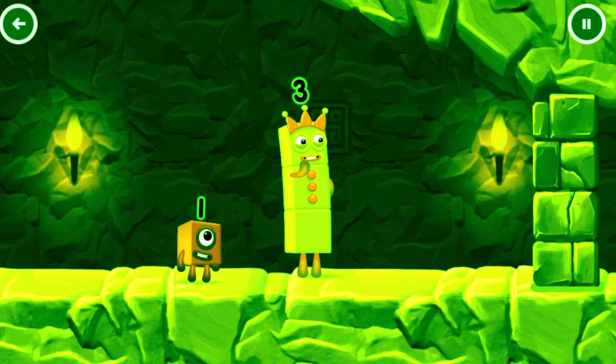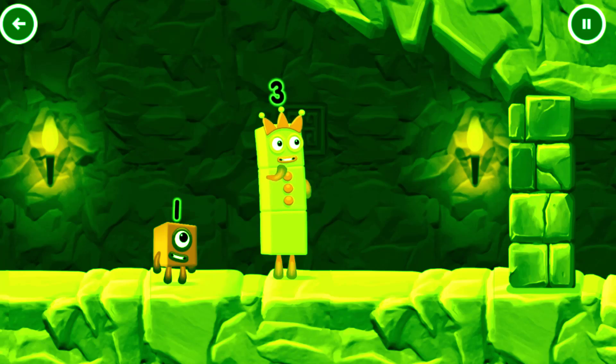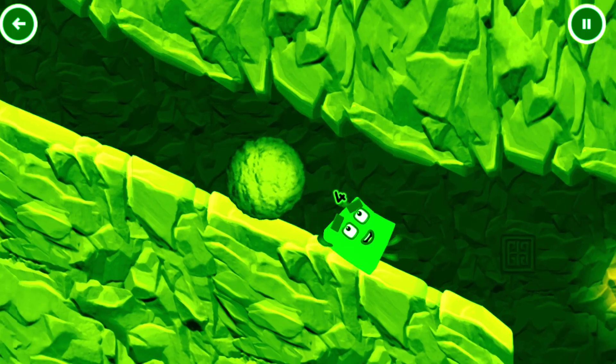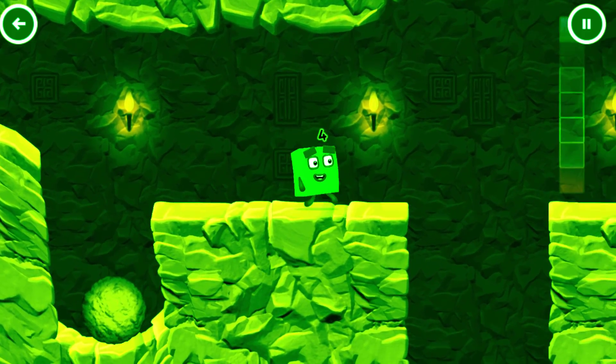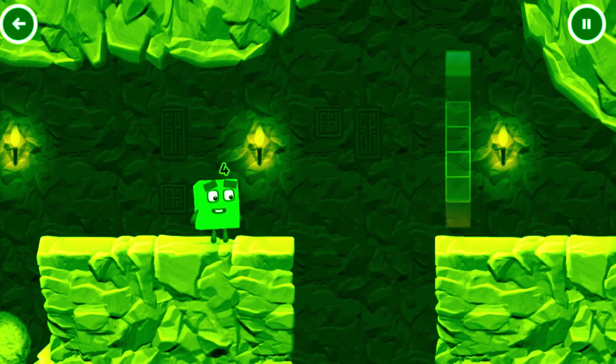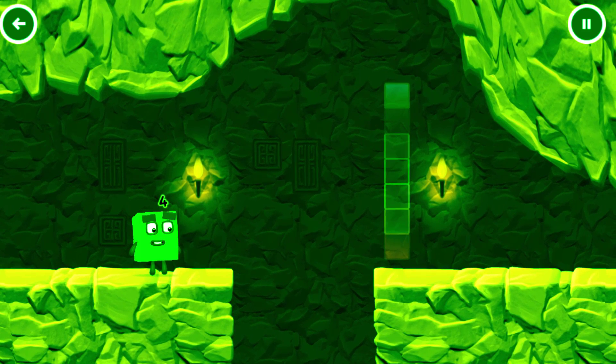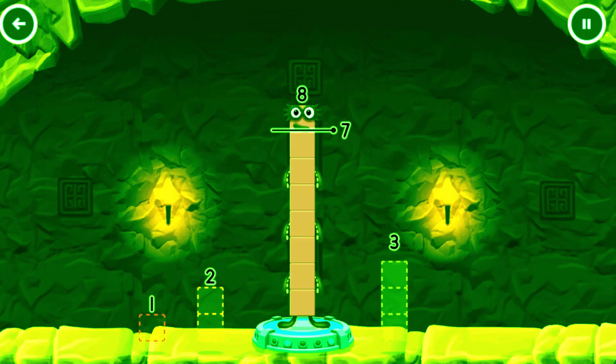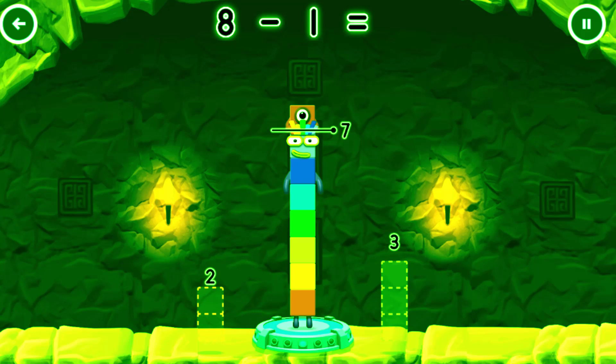I think 3 might need 1's help to get past that wall. Oh yeah! Tap now. Take number blocks away from 8 to leave 7. You solved it! 8 minus 1 equals 7.